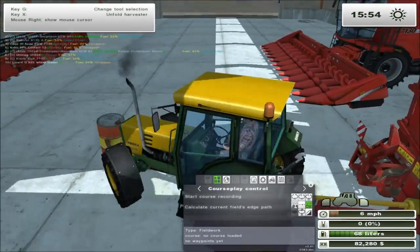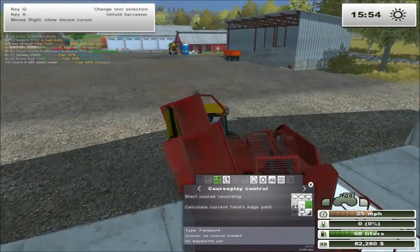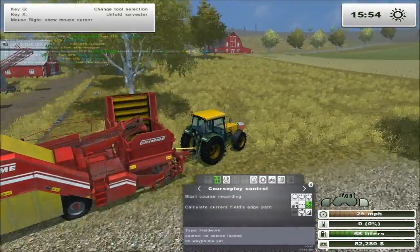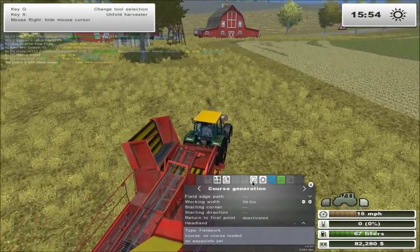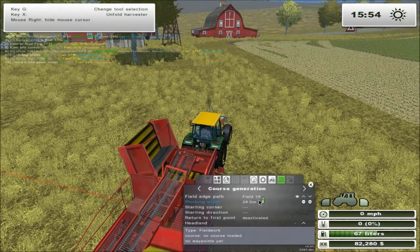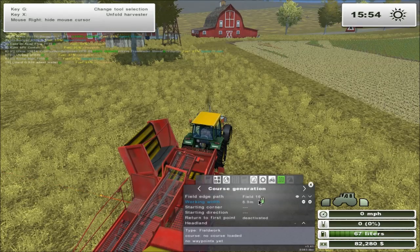Ok, here we go. The only thing I've got to do is try and remember my Courseplay settings for this — that seems like a long time ago now when I set this up first time. Ok so we are on Field 16, and it's not a 30-metre working width, that's for sure. I think it was 1 metre, wasn't it.